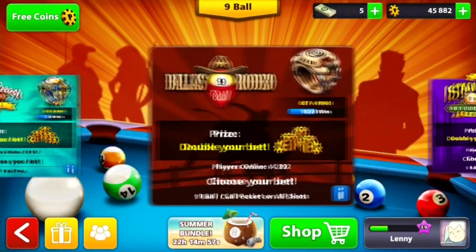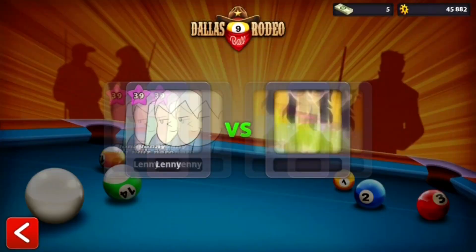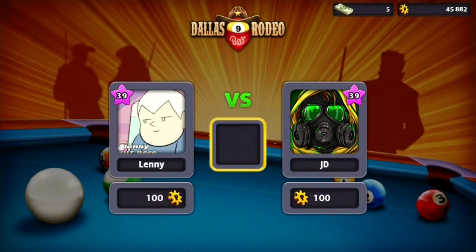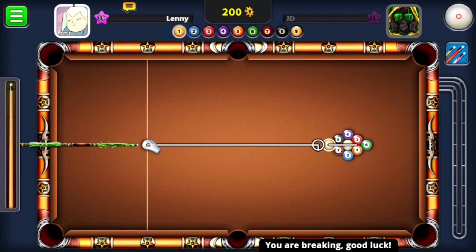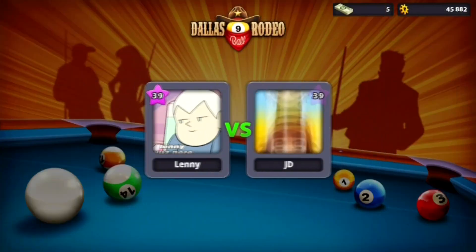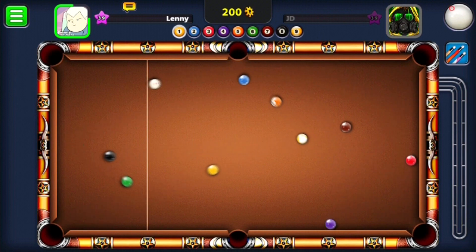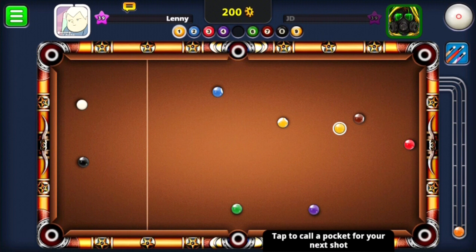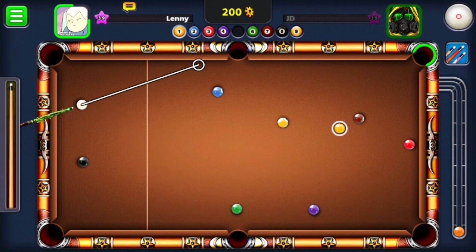We're going to go ahead and play some nine ball in the mode where you call the pocket, because I hate it when people just cannon it and accidentally make something in. We went out for a 10k game — you can see it right here — and it set us up with a 100 coin game. I put in 10k and the game thought I set up 100 for some reason.